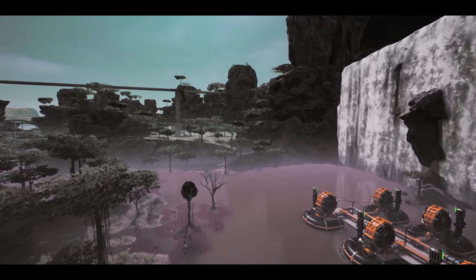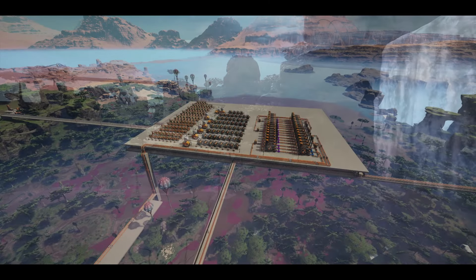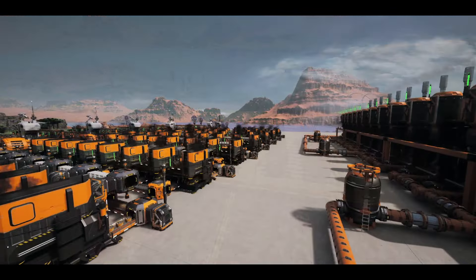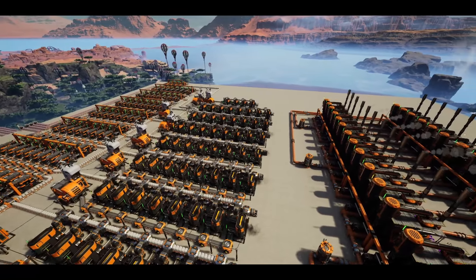Hello everyone, my name is Jeffrey and welcome back for episode 46 of the Satisfactory series here on YouTube. In this video we're setting up a larger scale aluminum ingot factory in the swamp. At 3600 per minute, this should really help cover the huge amount needed for some of our final builds. It's a lot of big numbers but it's super clean and 100% efficient.